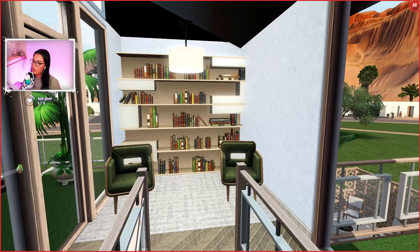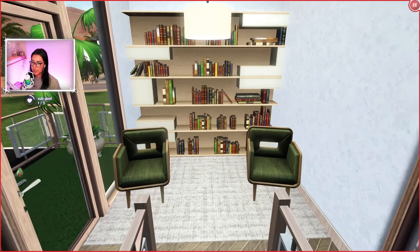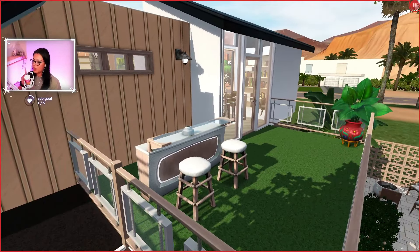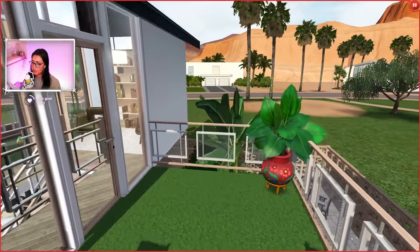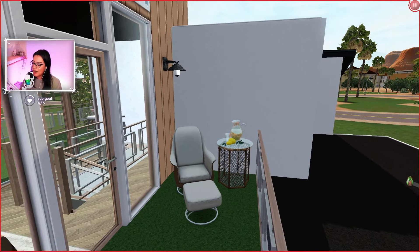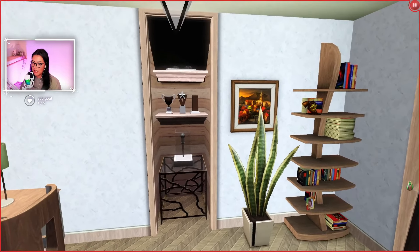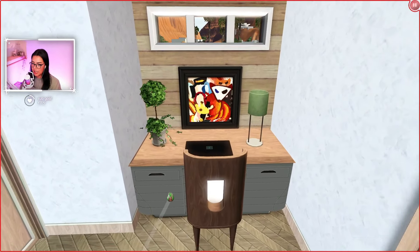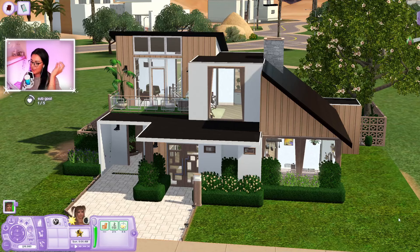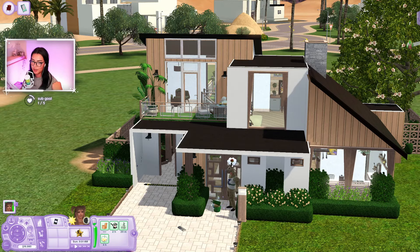I forgot to put ceiling - just pretend the ceiling is there. This is what the upstairs looks like: once you come up the stairs we have windows on both sides. Out here I put a bar like someone in chat suggested and just a plant. On this balcony there's a cute little seating area for your sims to lounge at. Over here is the last room - you can turn it into a bedroom if you want a family, but I turned it into an office with a desk and laptop area, plus a painting area. That's pretty much everything - this was CJ's shell challenge, thank you guys so much for hanging out!